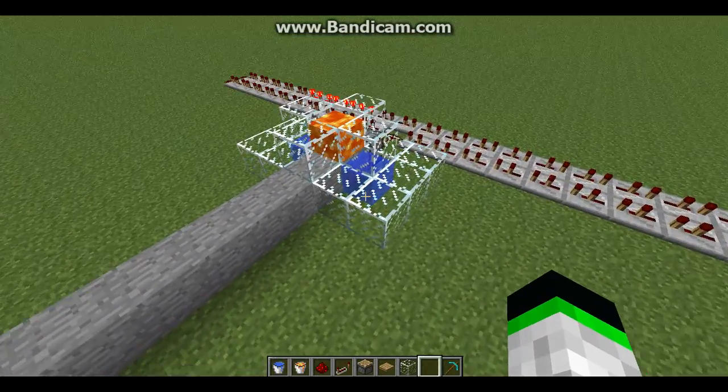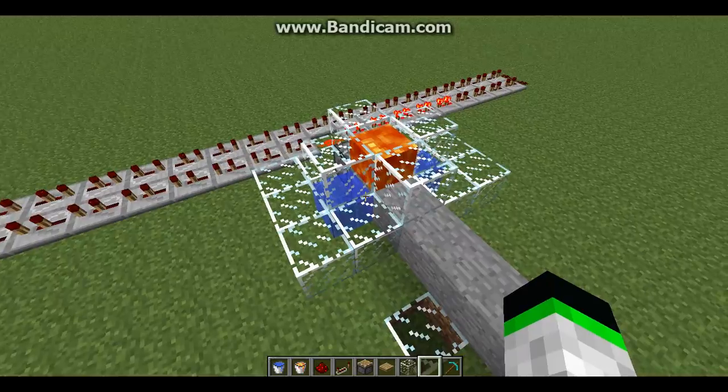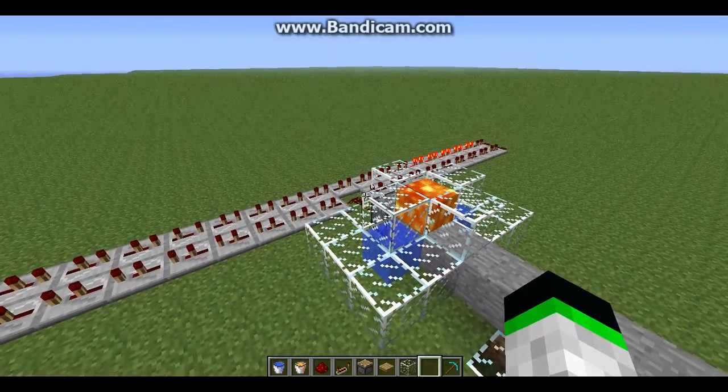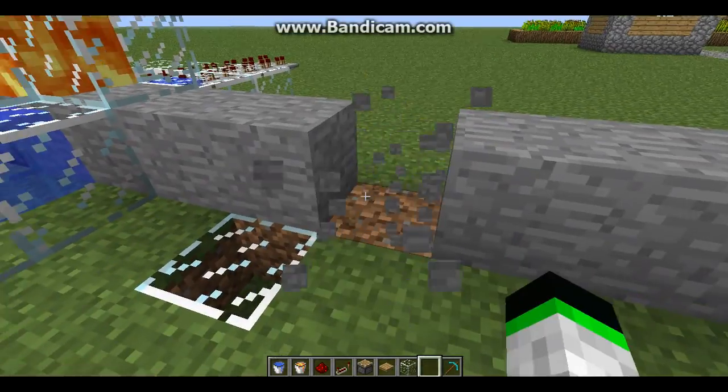Here's one I've made up recently. Made out of glass, lava, and a piston. Every time that little counter goes around, it triggers the piston and pushes out a block.